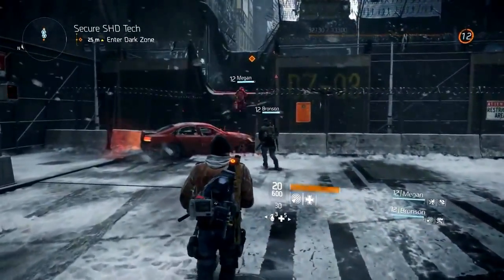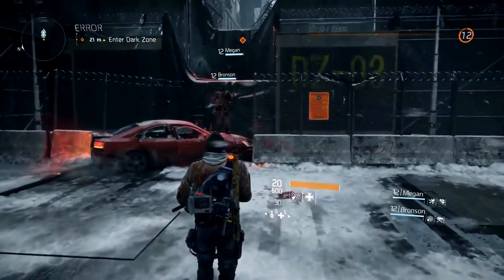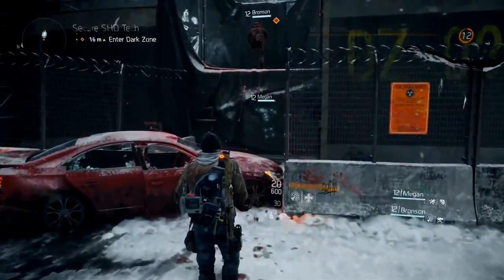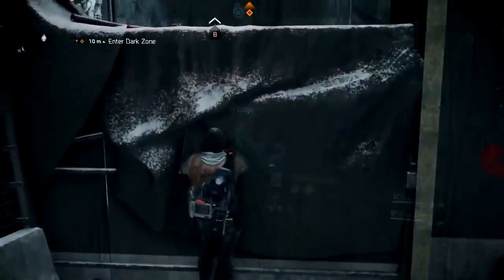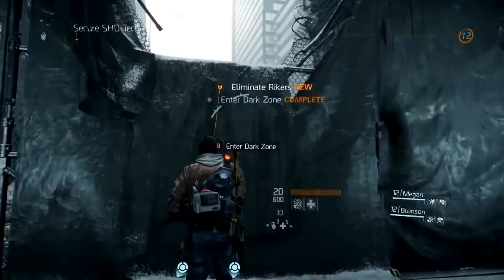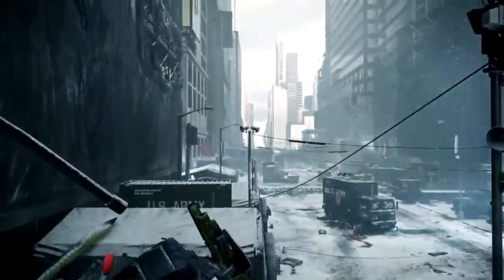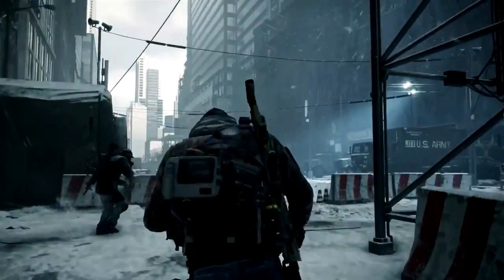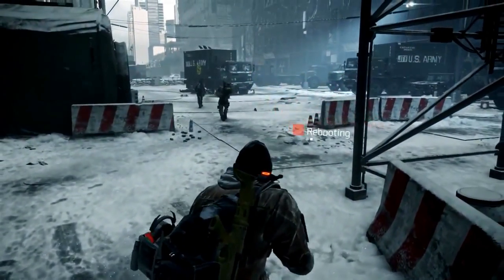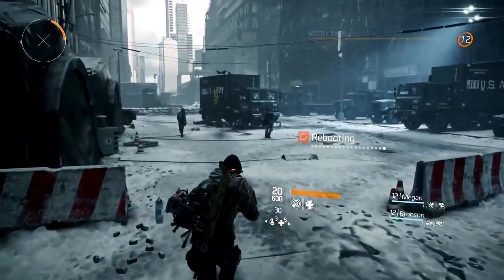The dark zone is a multiplayer gameplay space in our world which you can seamlessly enter without any loading screens. Outside of the dark zone you can play in teams of up to four, but once inside you can decide to collaborate with other agents or betray them, kill them, and take their loot. As we climb the wall to enter, you can see the UI starts to cut out because once inside the dark zone we lose our connection to the outside world. This area is highly contaminated, so we can see the players put on their masks to protect themselves from the virus.